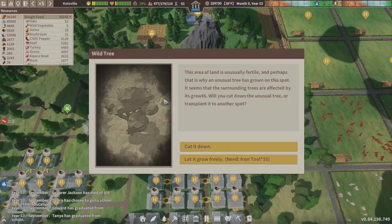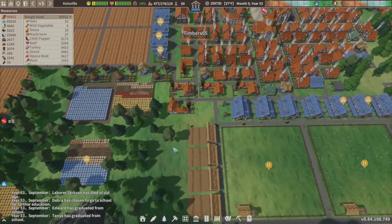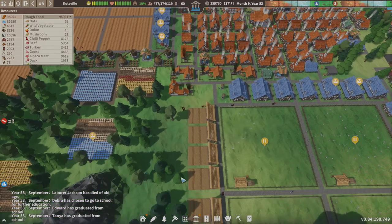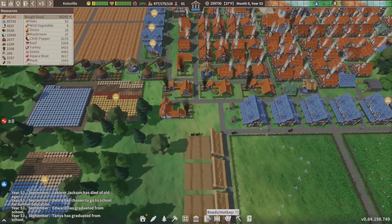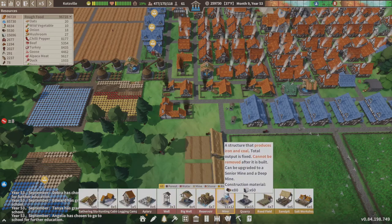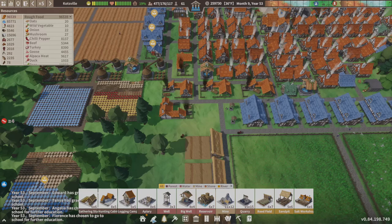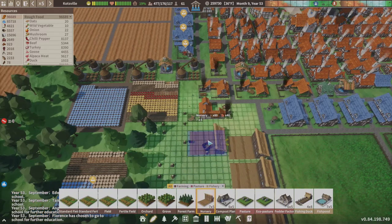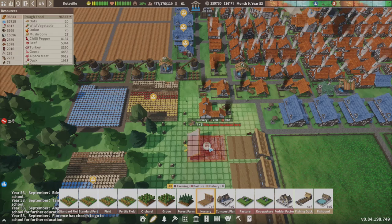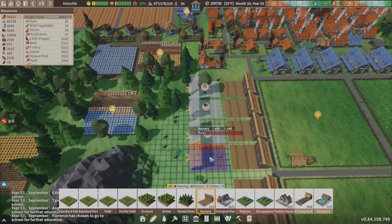More trees cut down, and we're going to go ahead — hey turkeys, how you doing! Let's go over to nurseries. It's under food, yes. We're gonna throw down four more.